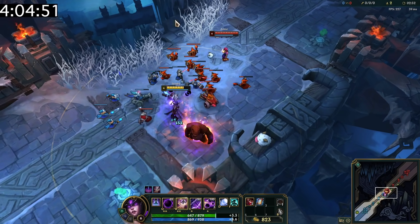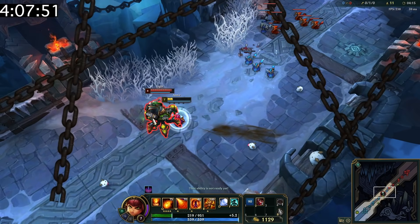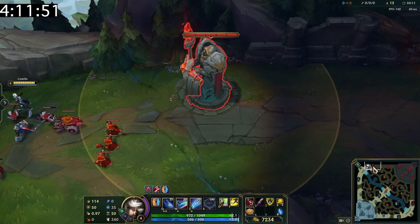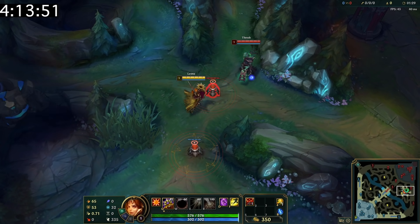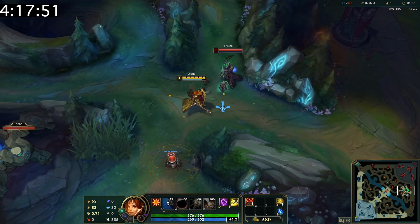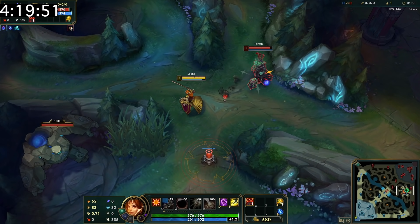You can pick up Tibbers with Syndra's W. You can use QSS to free yourself from Urgot's ultimate. The top and mid turrets receive bonus defense for the first 5 minutes of every game. You can use wards to bait out abilities from opponents before a fight — someone like Leona will often auto attack, Q, auto attack to get rid of wards.